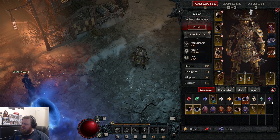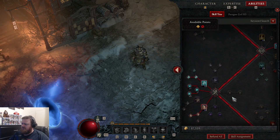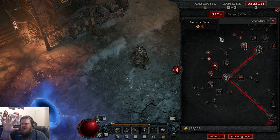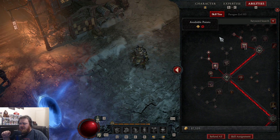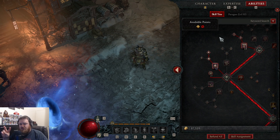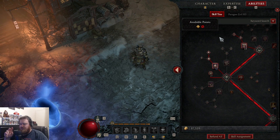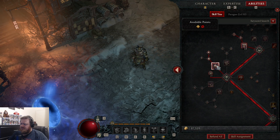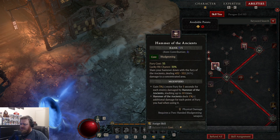The build I'm going with is a completely slapped-together Hammer of the Ancients build. At the start I had five skill points from renown, plus the five potions from renown. So far we've unlocked two additional skill points doing renown missions, and I've done a few strongholds. We went around doing dungeons trying to get some of the aspects we needed. I was able to get Hammer of the Ancients up to seven out of five.